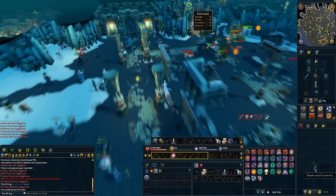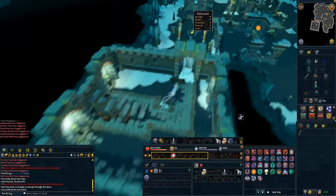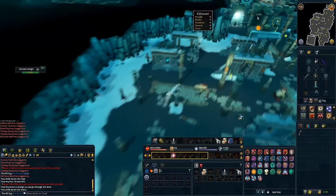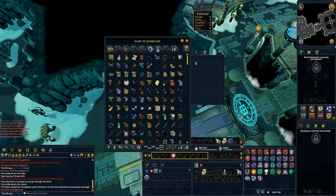To get to Nex, get to God Wars Dungeon 1, run south, open the frozen door, climb down the stairs, and then run east. If you're wearing five pieces of ancient ceremonial armor, you should be able to pass through the door no problem. When you get to the Nex bank, it's time to gear.